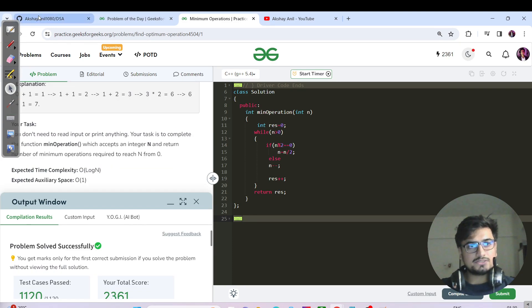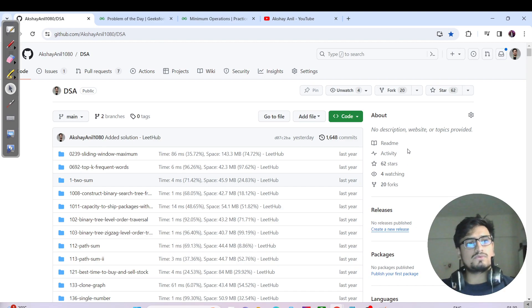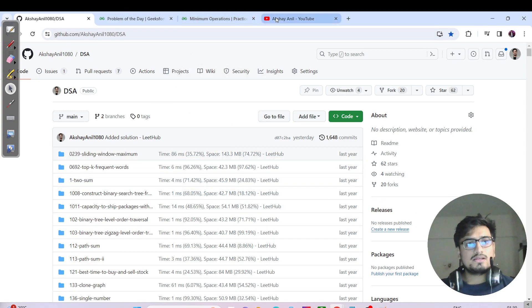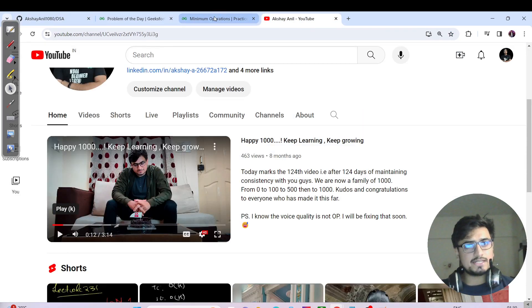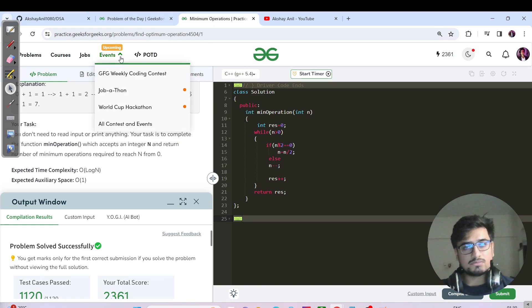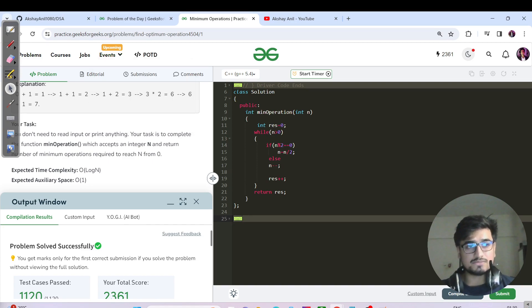This is my DSA repository — you can star and fork it to get the source code, as submitted code gets auto-pushed there. I'll definitely make the knapsack problem video today or tomorrow since it's a very standard DP problem. Till then, keep learning, keep going. Bye bye and take care!